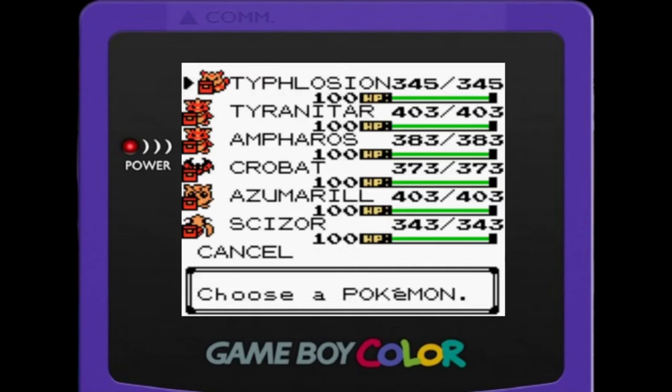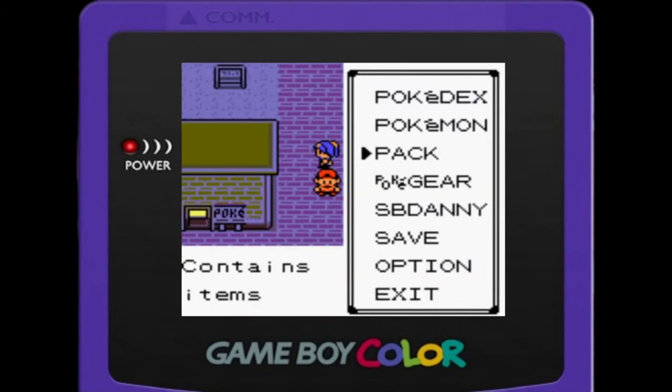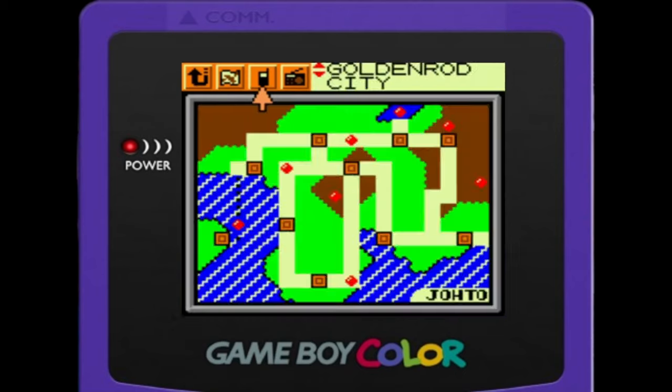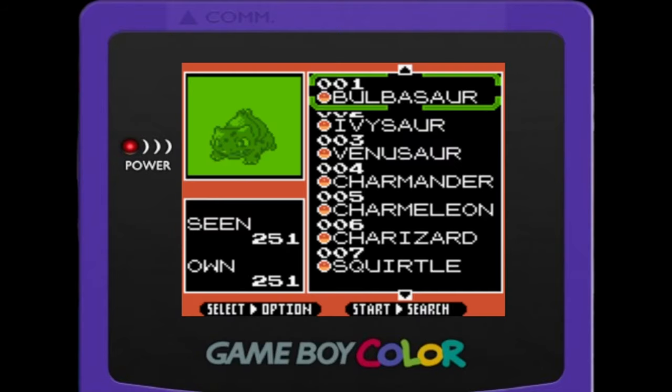Then I did a little bit of shiny hunting and got this bad boy as my starter — didn't take that long considering the odds. Only about a week of shiny hunting in this generation. Then I did all the possible little stuff you can do in this game, including getting Whitney's phone number, which you get by playing her daily password game every night at the Goldenrod Tower — almost said Golden Saucer, that's a different game altogether. And here's the Pokédex with all 251 pocket monsters obtained.